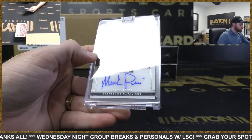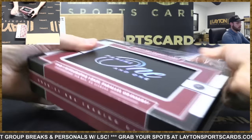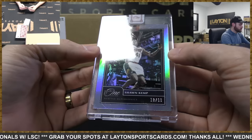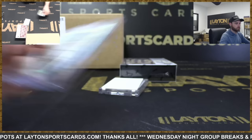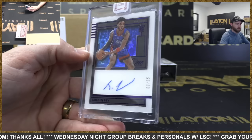Next up is First Team Signatures, Mark Price 93 of 99, Cavaliers. Out of 99, Shawn Kemp, Sonics — going to the Thunder. And rookie auto to 35, Saddiq Bey, Pistons. Some nice rookie hits in this case.